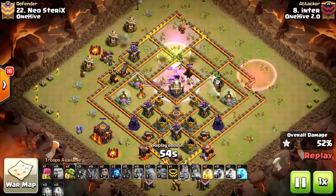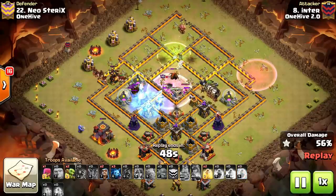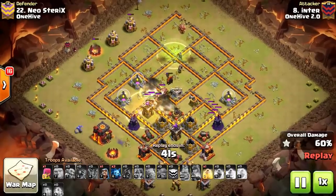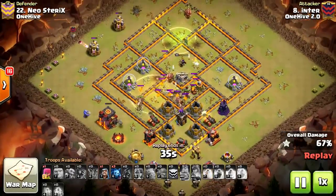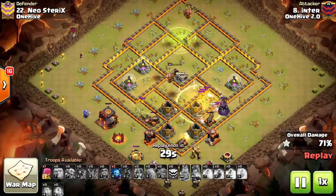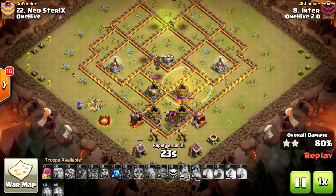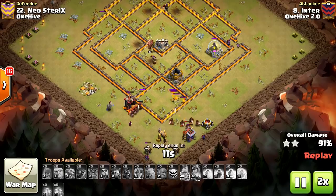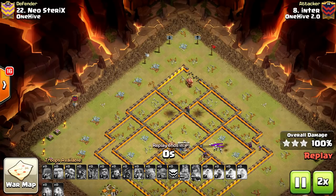We opted for a Hog Raid here, and the attack's looking pretty good. We're going to take down that Inferno before it comes back off the Freeze spell. All the giant bombs were triggered under the Heal — tremendous value from that. The Queen is actually still up and will help take care of some of those Lava Pups. With that last Heal, they're no match — we're going to clean this base up with ease. A very nice attack by Chad for One Hive 2.0. Very methodical — very fun to watch.